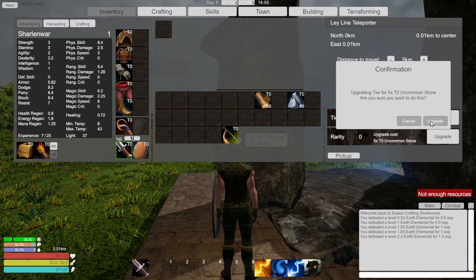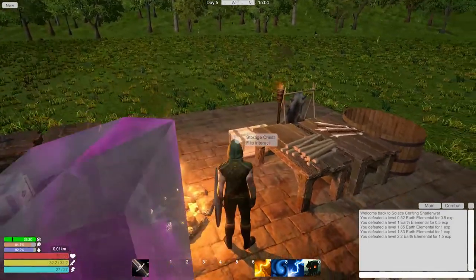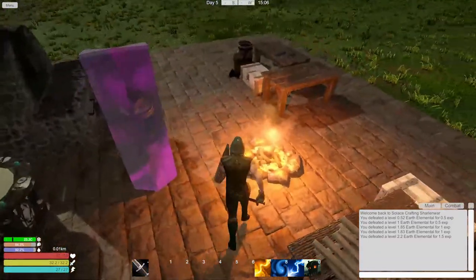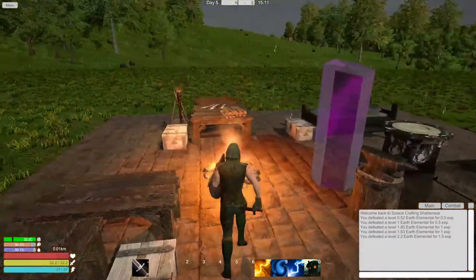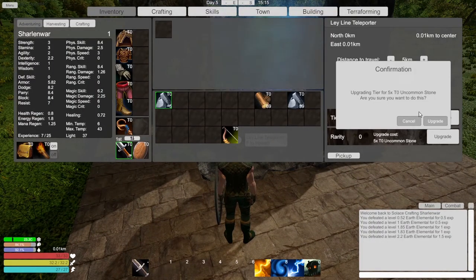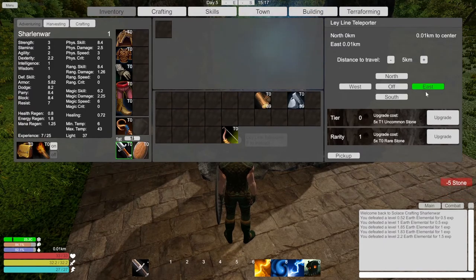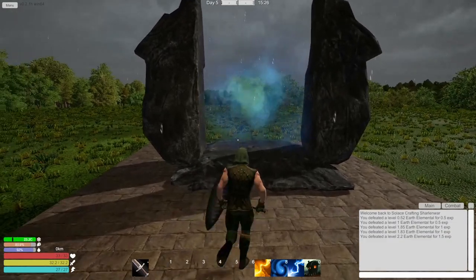We have uncommon stone - green tier, five times two zero uncommon stone. So if we have five uncommon stone, let's see - I think we put some stone away in here. We do have enough to upgrade it, that's so cool! Let's waste our stone and upgrade - shabam! Okay cool, so we can go five kilometers or ten. This is really cool. Can we rename this? No. Let's give it a shot - it's gonna take us five kilometers. We have a return trip back.